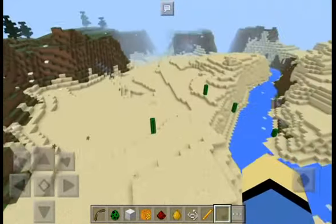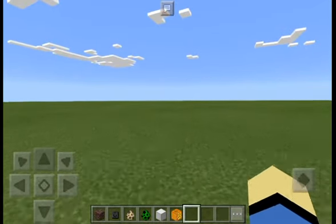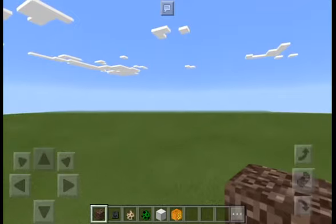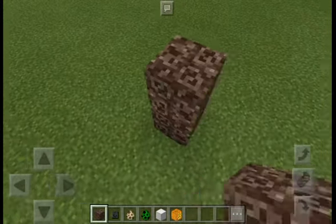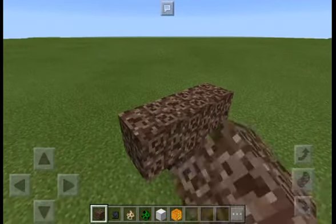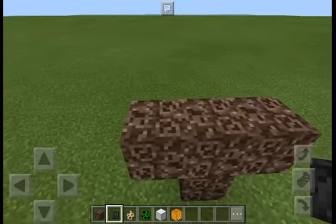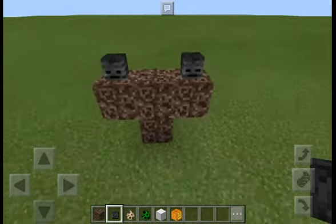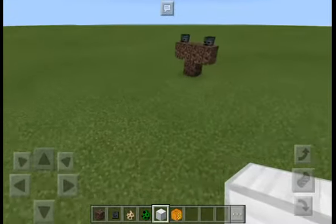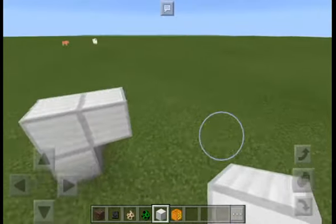Let's do it right now! We're gonna spawn the Wither and test if these robots can fight and beat it, and see how many robots we need. If you don't know how to spawn a Wither, you build the structure out of soul sand and place Wither Skeleton skulls on top like this.